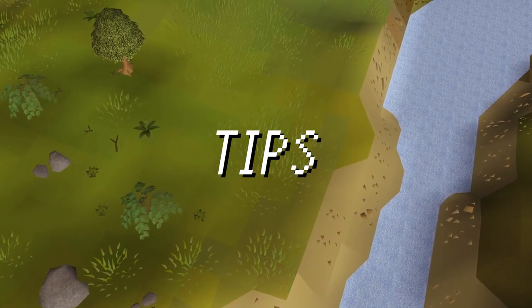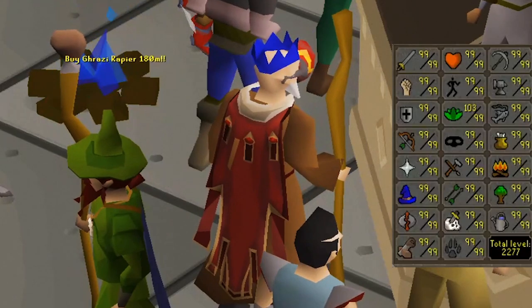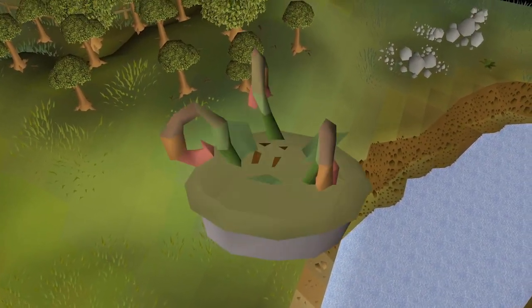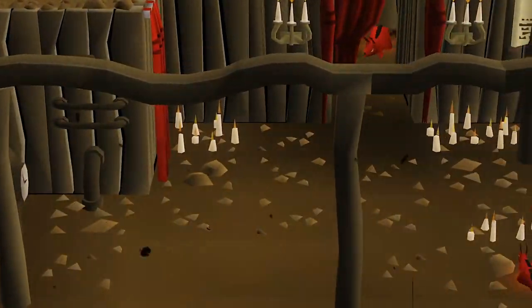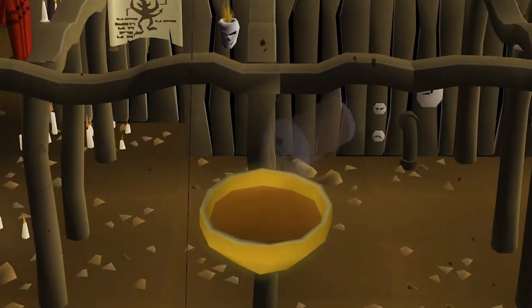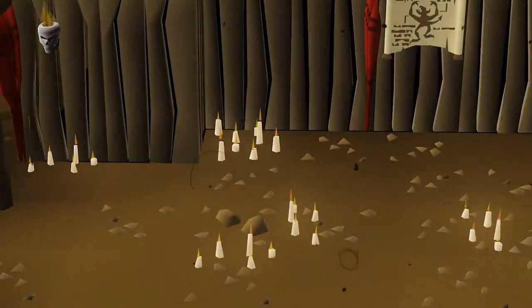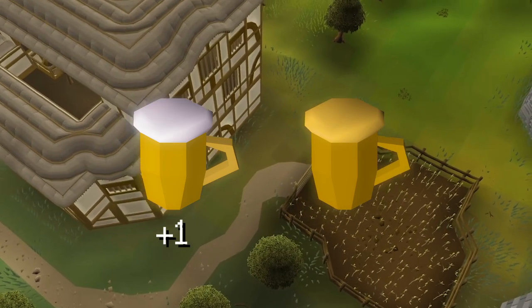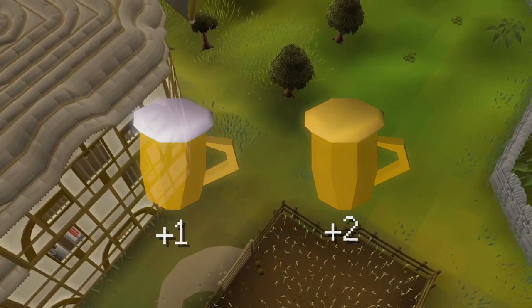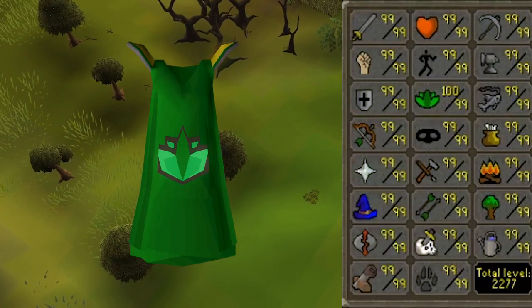Here are some helpful tips for your Herblore journey. To temporarily boost your Herblore level, the most reliable way is the Botanical Pie, which boosts your Herblore level by four and also restores seven HP per bite. If you need a five-level boost, the way to go is a spicy stew — the downside being it can boost any skill randomly or reduce it by five, making it quite time consuming. You can also boost your Herblore level using a Greenman Ale: the normal version boosts you by plus one, and the mature version by plus two. Players who have gotten 99 can also activate their Herblore cape for an additional plus one boost.